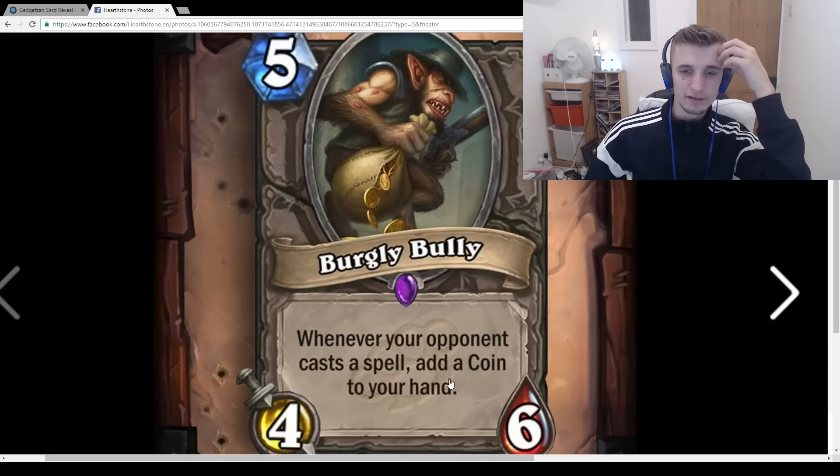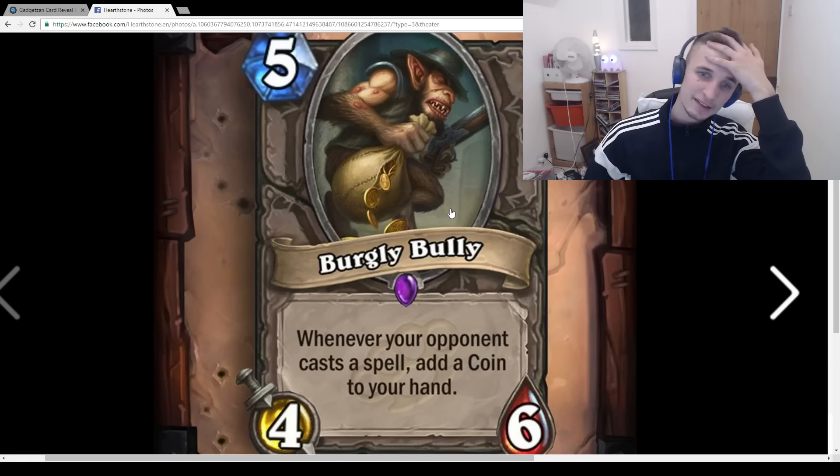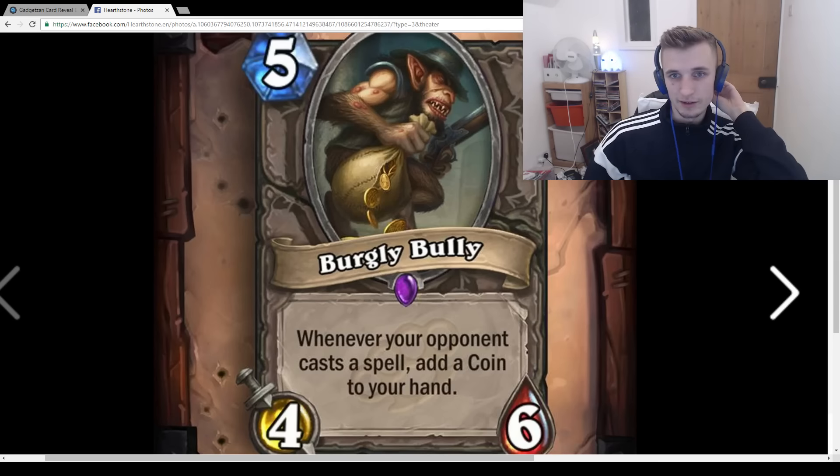Burgly Bully: Whenever your opponent casts a spell, add a Coin to your hand. I really like this card. Could see it being played in a token-y Druid deck, some kind of Rogue deck, or maybe Tempo Mage. If your opponent has nothing on board and you drop this, they're going to struggle to remove it without using a spell.